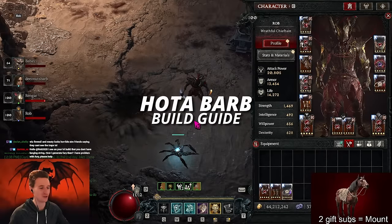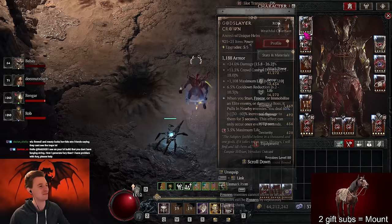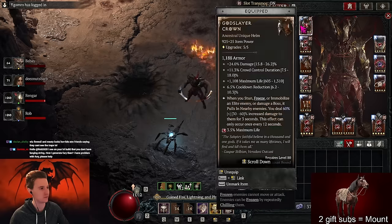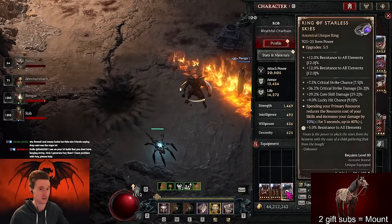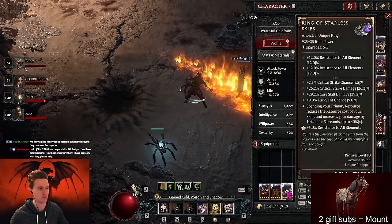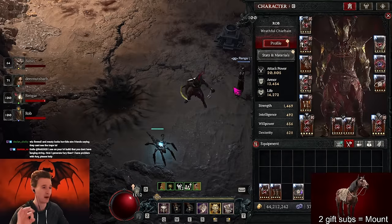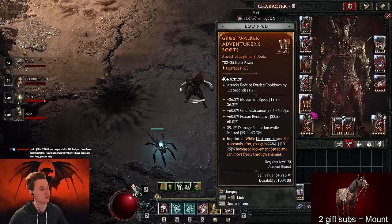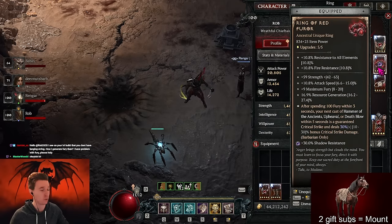As you may have seen in the intro, we are already rocking our Barbarian in the fresh season. We've been pretty fortunate to find some okay-ish items - we don't have any crazy stuff, not rocking any uber uniques. I found one Stylix just a few minutes ago but I'm not really using it. This is a Hoda Barb build that can one-shot Duriel for up to 400 million damage without any uber uniques and with very easy-to-get gear.